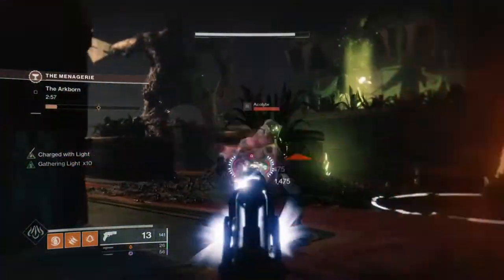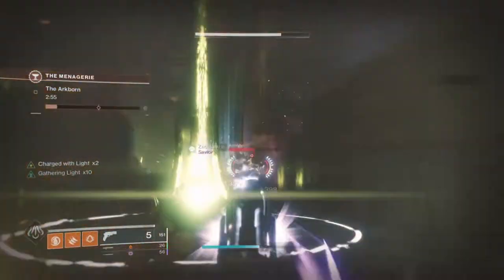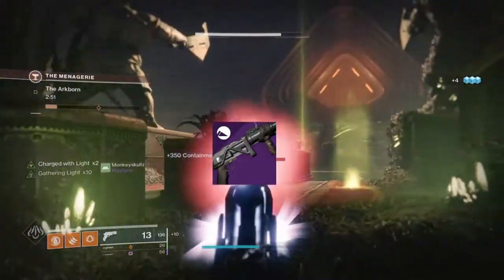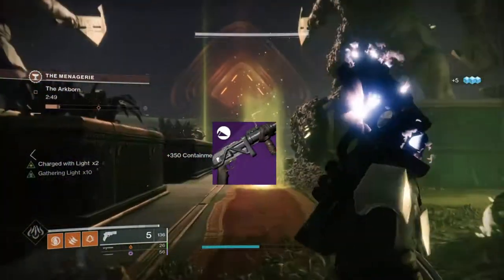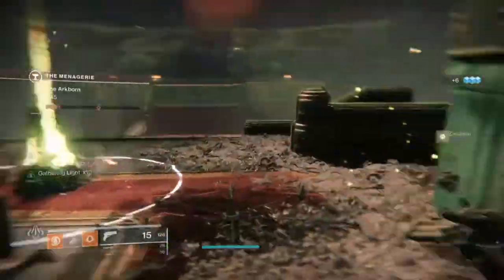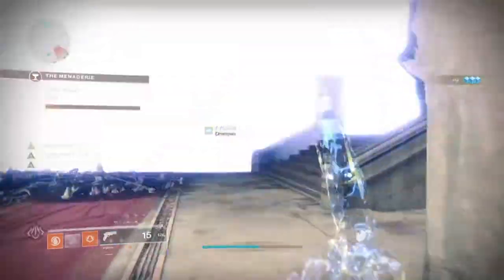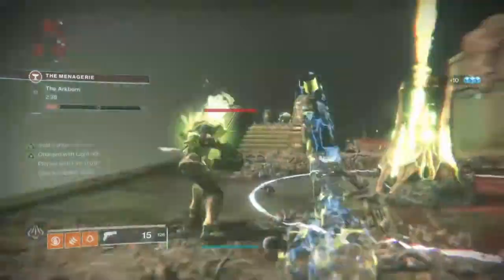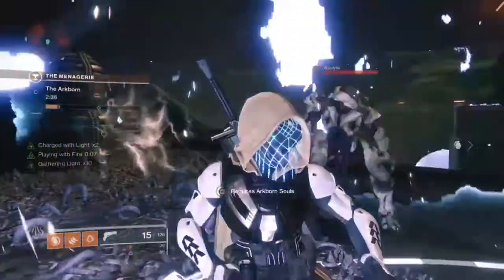A popular and rising weapon to choose would be the Truthteller grenade launcher from this season, which can potentially roll spike grenades, Filling Prep, and the Disruption Break perk all in one. Considering that Mountaintop is soon to be sunsetted, this is the next weapon you should go for as a replacement and the ideal roll to have if you wish to make use of the perk while still doing great damage.